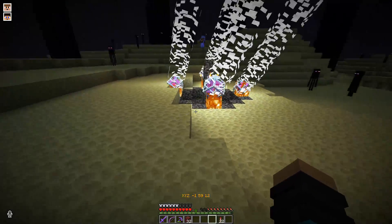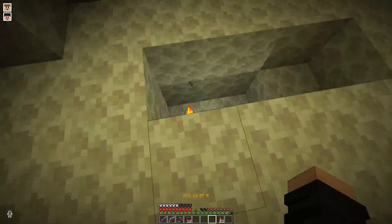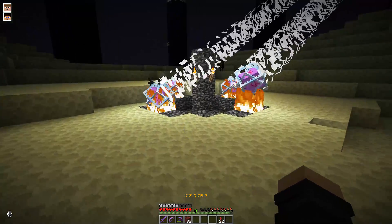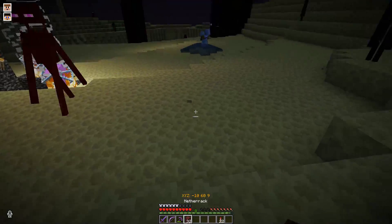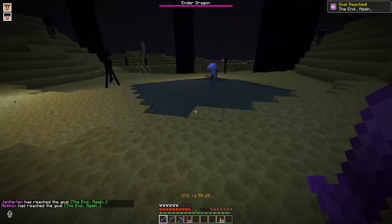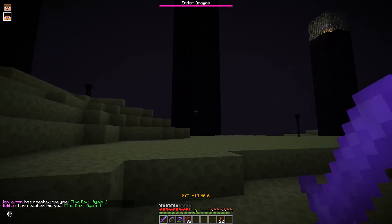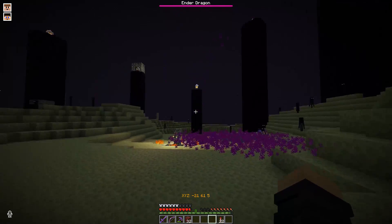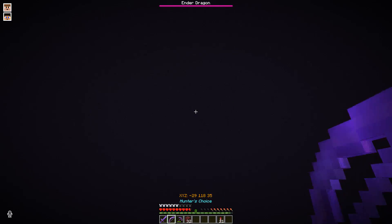Yesterday, Firelord took the Ender Dragon egg. Hickox tried to get his hands on it, and Firelord came down here and sneaked it away right before Hickox's eyes. So my idea was: this means war. That's why I installed a data pack called More Dragon Eggs. In this data pack, everybody who kills the Ender Dragon the first time will get another Dragon Egg.